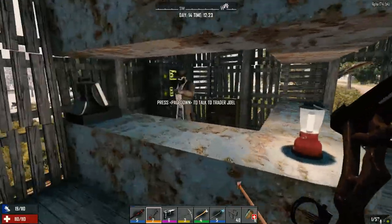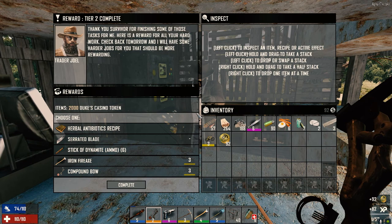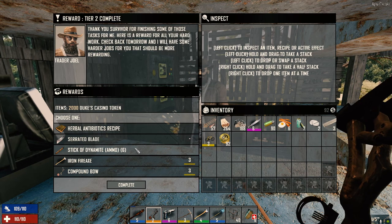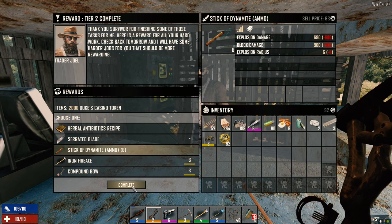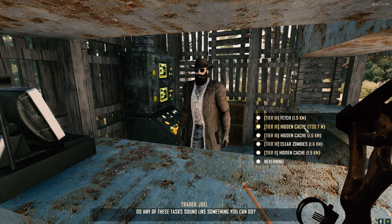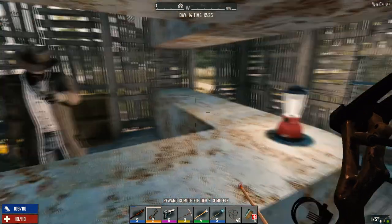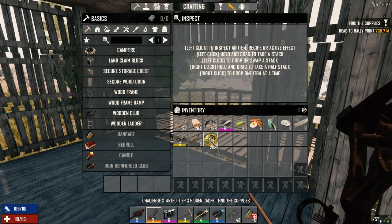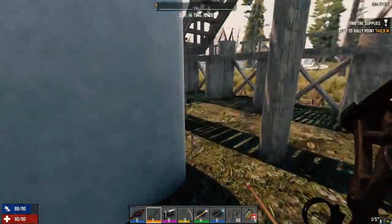We need assistance — wait, we never even searched this guy's register. 92 coins, we'll take it. What's this payment? Sticks of dynamite or an iron fire axe — the axe is no good to us, I think we take the dynamite. What do you got for jobs? Tier threes now — a task: find the missing shipment. Sure, we can do that. Dynamite and a couple of K in tokens.